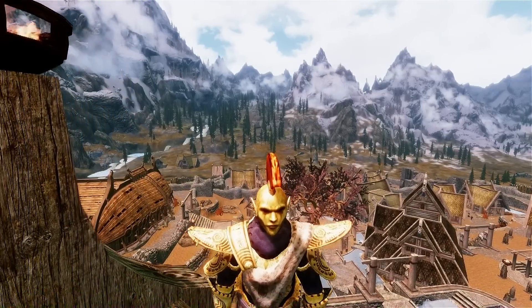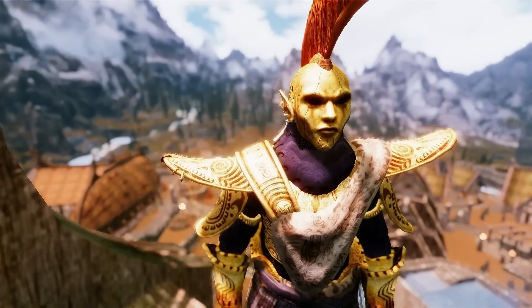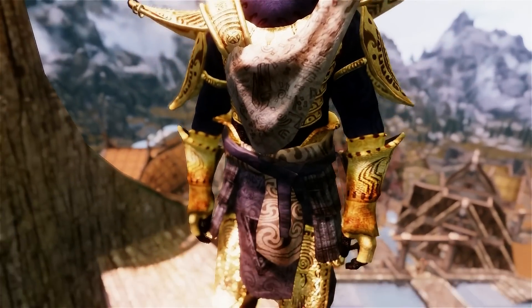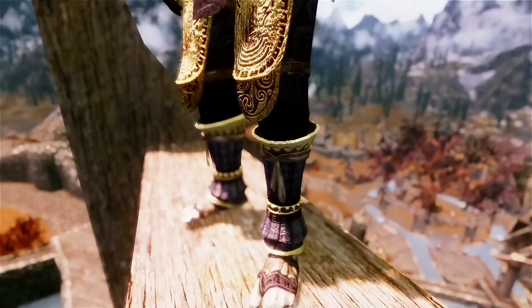Over here you can see the Ordinator Armor and in my opinion it's kind of Dwarven inspired. You can see these golden shapes and these golden additions and plates, shoulder plates and everything. But the colors are really great.